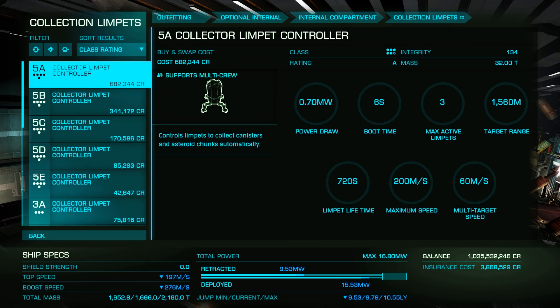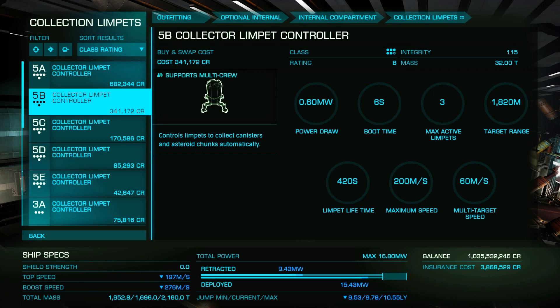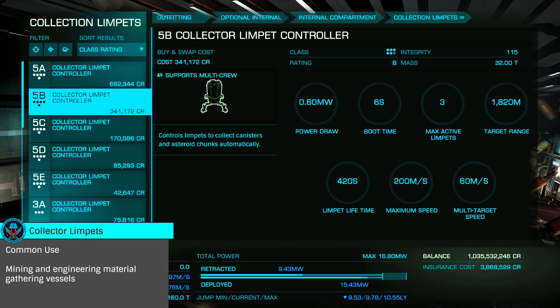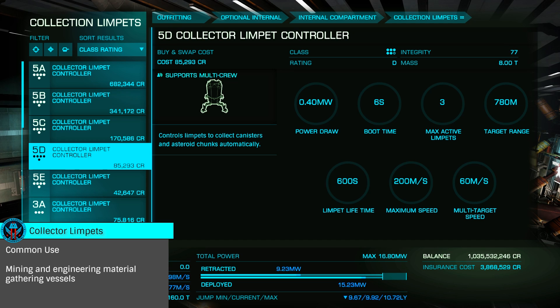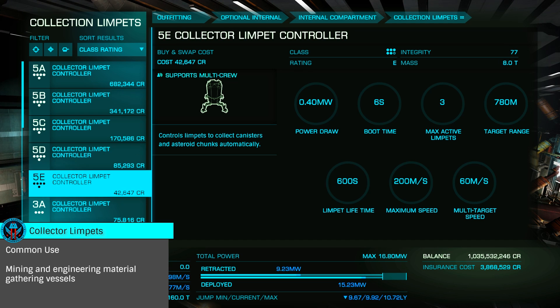Looking at the various Limpet Controllers, starting with the most popular, we have Collector Limpets. These allow for the collection of cargo, materials, and mining fragments, and can be targeted at specific items or simply sent out to gather as much as they can over their lifetime.